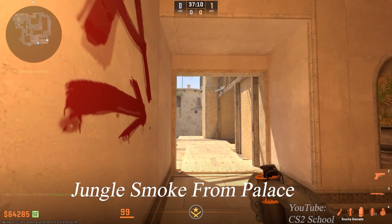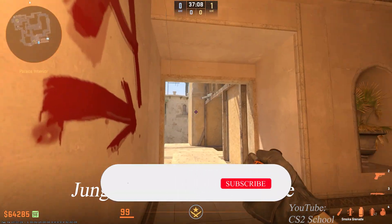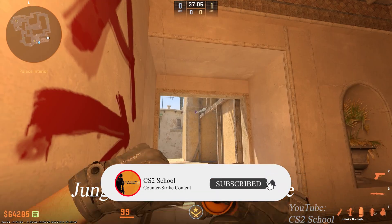If you want to smoke Jungle from Palace, tuck yourself in this corner, aim at this ladder here, and forward throw the smoke.